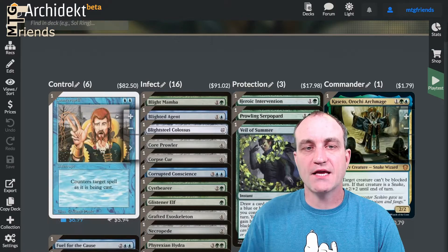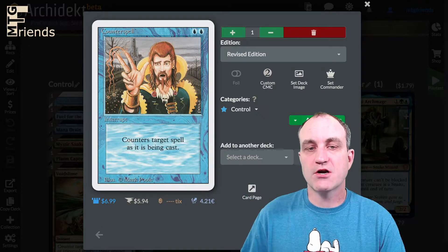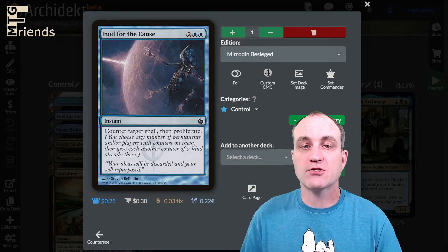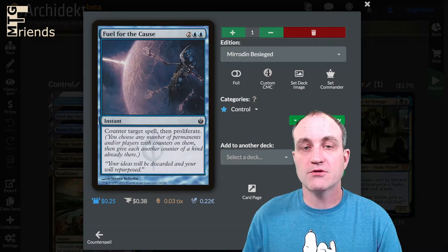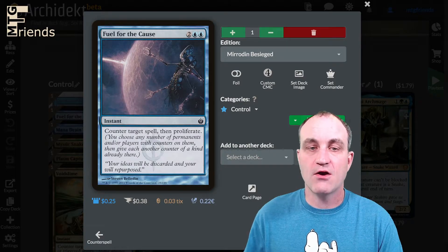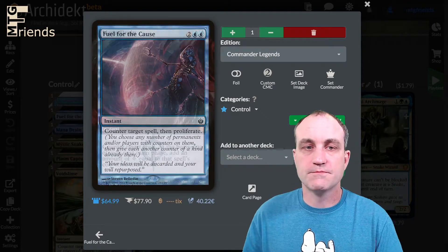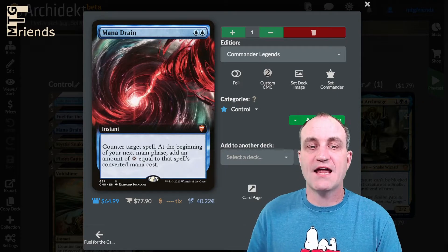Let's jump into the control package. An oldie but goodie: Counterspell, for two — counter target spell. Next up, doing double duty, is Fuel for the Cause — a four-drop that counters target spell, then proliferates. You choose any number of permanents and/or players with counters on them and give each another counter of a kind already there. So if they have five poison counters they'd go to six.